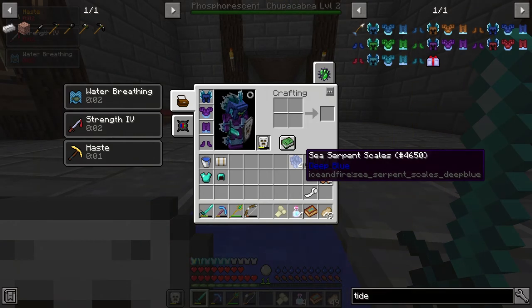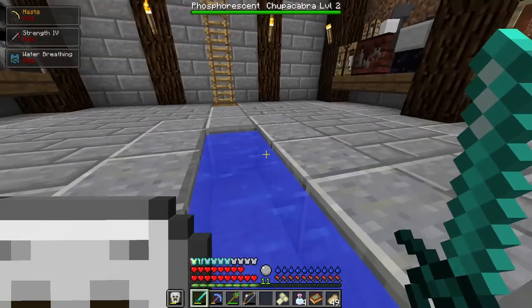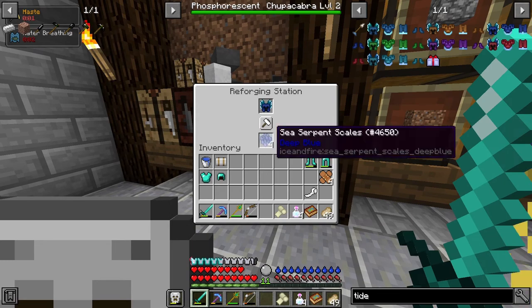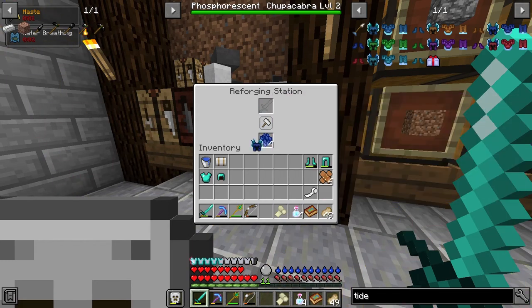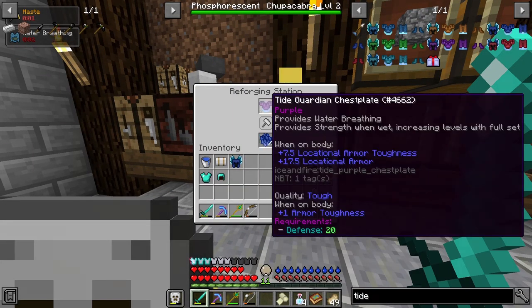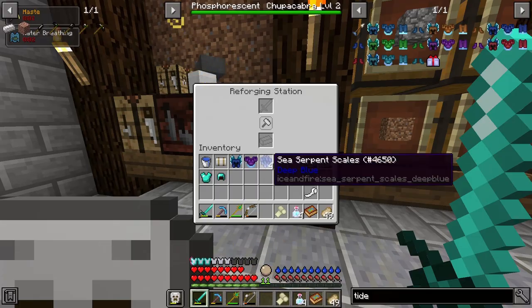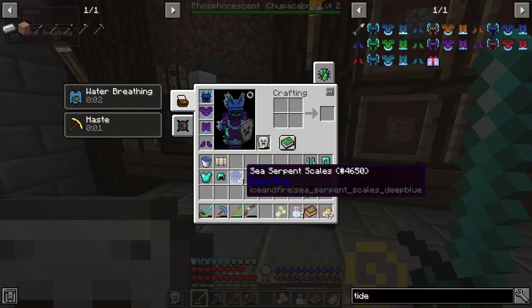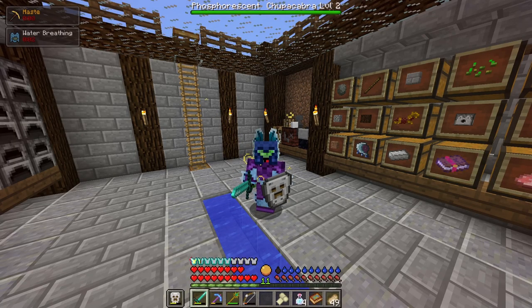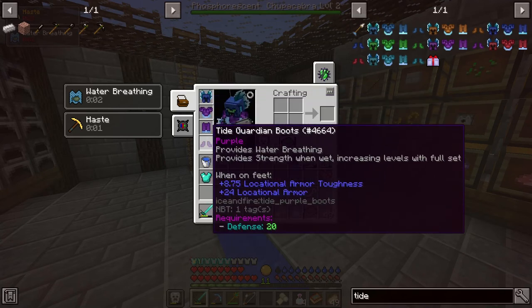I can actually check right now — let's see if I can reforge my helmet with these deep blue scales. So it looks like it is the scales that you need to reforge it. You do need the same color scales to reforge the armor, so that's going to kind of suck. And with the addition of the full set of Tide Guardian armor, I think that's going to do it for this video. I hope you enjoyed — remember to like and subscribe, and I hope to see you in the next Minecraft or Terraria video. Bye everyone!